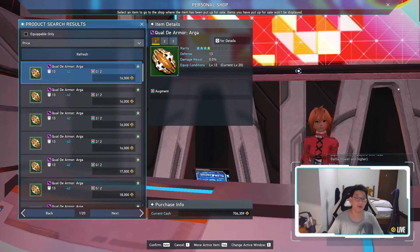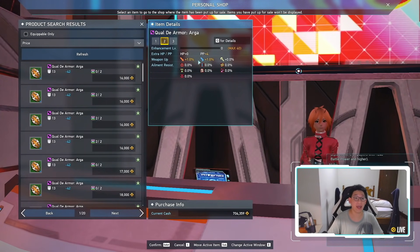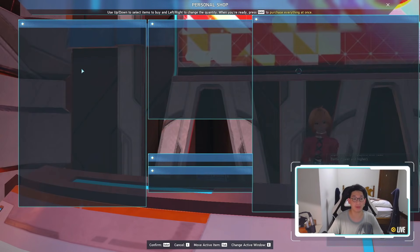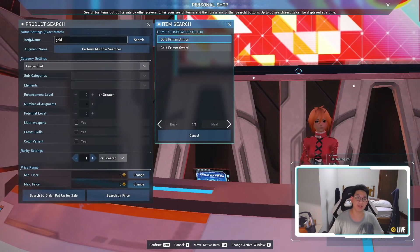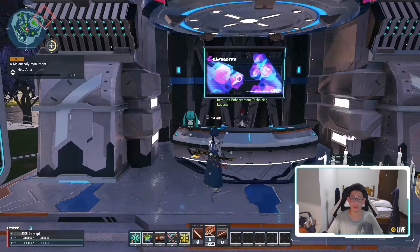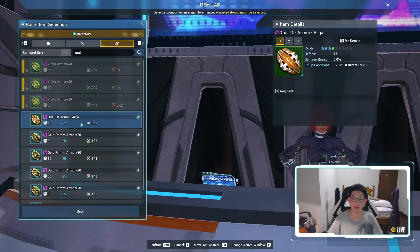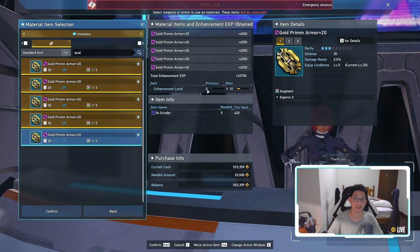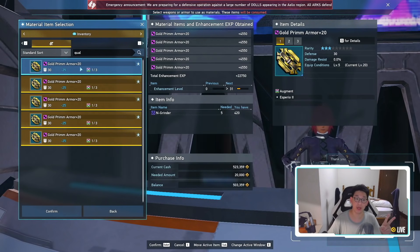For example, right here I'm going to buy a Queldi armor Arga, which is a red box armor. You can see here this will cost me 16,000. However, the reason why I would like to buy this armor is because it gives me plus 4 PP and gives me 1% for melee and range potency, which is really, really nice for my braver because I use both types of damage. So I'm going to buy this right here for 16,000. And then I'm going to buy some of the gold armors and let's see how many it takes to max this armor out. At the item lab, when we go to item enhancement and throw in the new Arga armor, you can see that it gets us all the way from zero to plus 31.